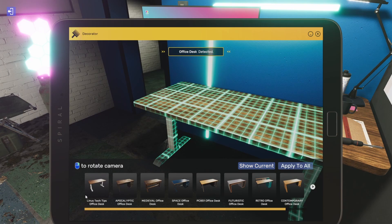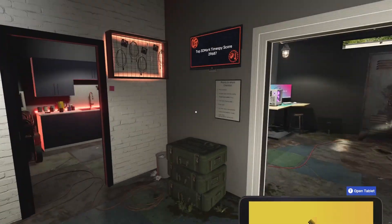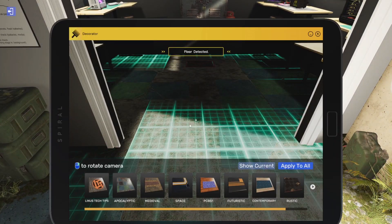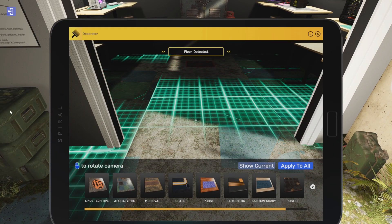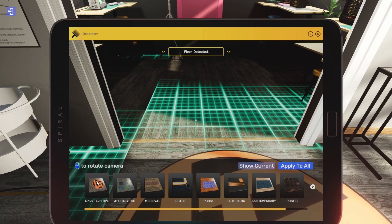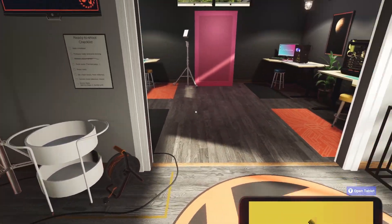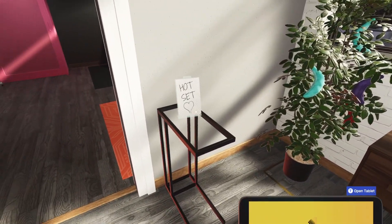So that's the LTT larger desk. Let's do the floor — I'm guessing all the weird cases and stuff is handled with the floor. There it is. Okay yeah, nice. That looks a lot better. Love it. Hot set.